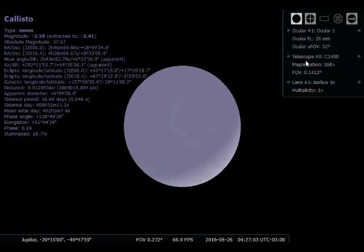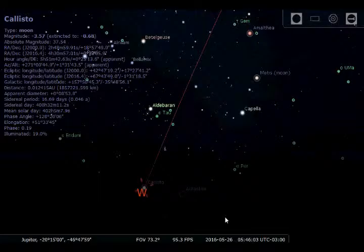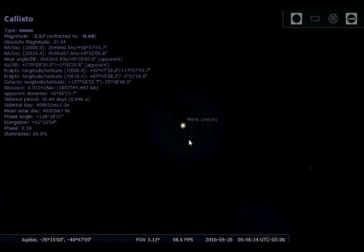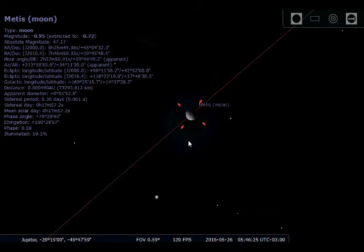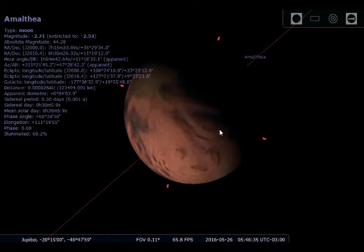There's also Callisto, another one of Jupiter's moons — I can definitely see it with the telescope. What does sunset look like from here? That looked pretty cool. What about some of Jupiter's smaller moons? Metis — I'm not sure that's what Metis really looks like, since I don't think Metis has a spherical shape. Not much is known about Jupiter's smaller moons. And there's Amalthea — that's definitely what the surface of Amalthea looks like.